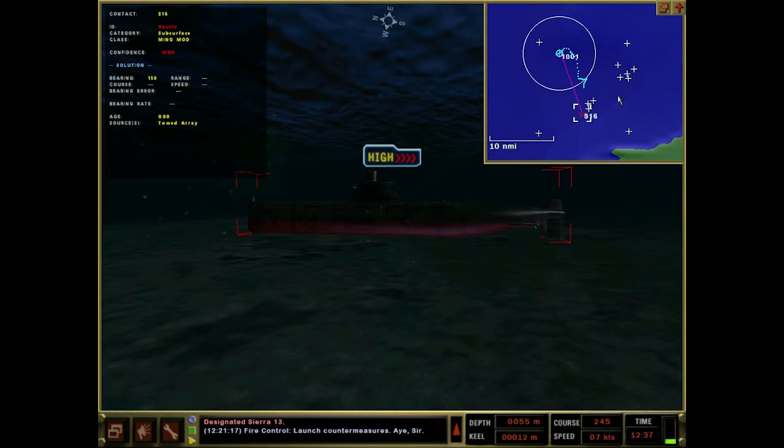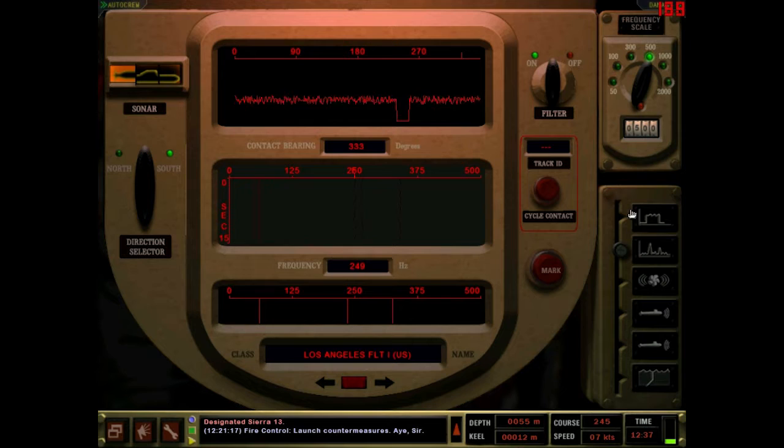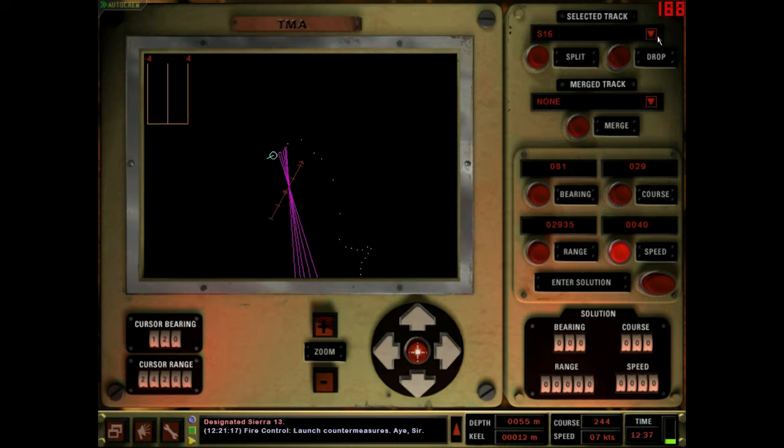We need to turn south to get closer to them. Rudder left, course 10, steering guy. Let's start checking out data on this guy - we've got a nice lead-lag going. Let me get my frequency sheet to see what kind of TPK we're talking for our Ming Mod. Looks like TPK 10 on our Ming Mod. What about our others? Daphne is 10 - they should all be 10 across the board on TPK.